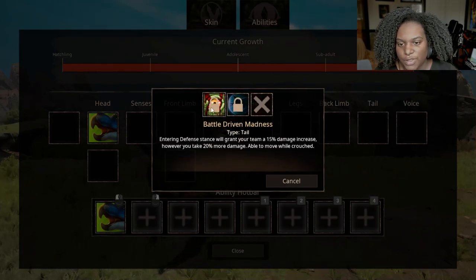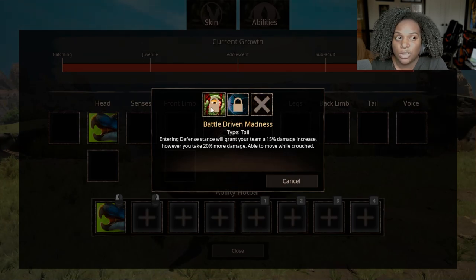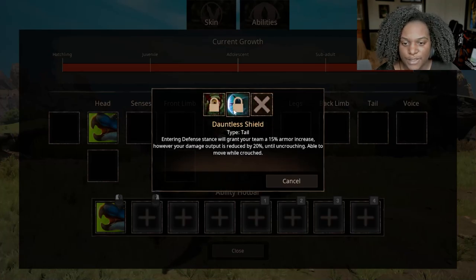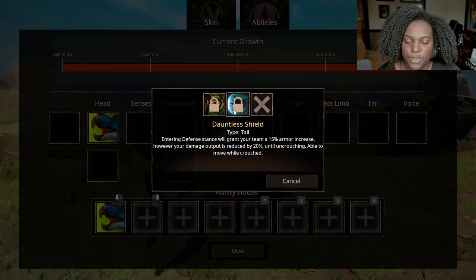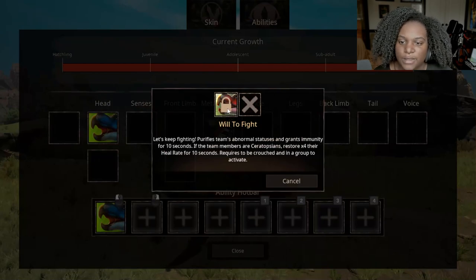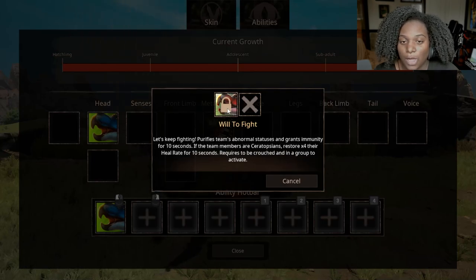For tail, we have Battle Driven Madness — entering defense stance grants your team a 15% damage increase; however, you take 20% more damage, but you're able to move while crouching. So if you're getting low but have faster ceratopsians around you, you can boost their damage by staying in stance. Dauntless Shield — entering defense stance grants your team a 15% armor increase; however, your damage output is reduced by 20% until uncrouching. For voice, Will to Fight purifies the team's abnormal statuses and grants immunity for 10 seconds; if team members are ceratopsians it also restores four times their heal rate for 10 seconds, but requires crouching and being in a group to activate.